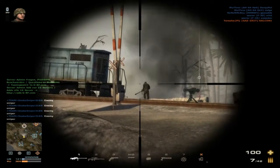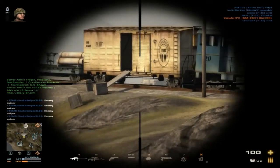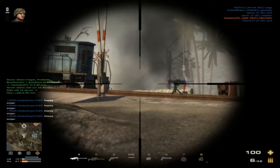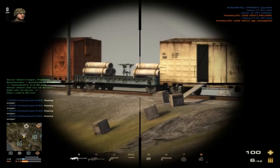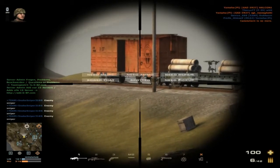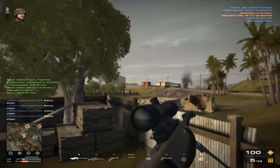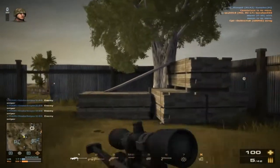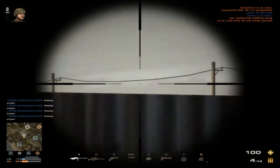It's more difficult when targets start moving around, which is why you want to use AA guns and tow missiles to get your range down first. Once you get your range down, you'll be able to hit things much more reliably. Here I'm having a little snipe-off with another sniper — I wasn't sure if he knew where I was, but he was looking at me.